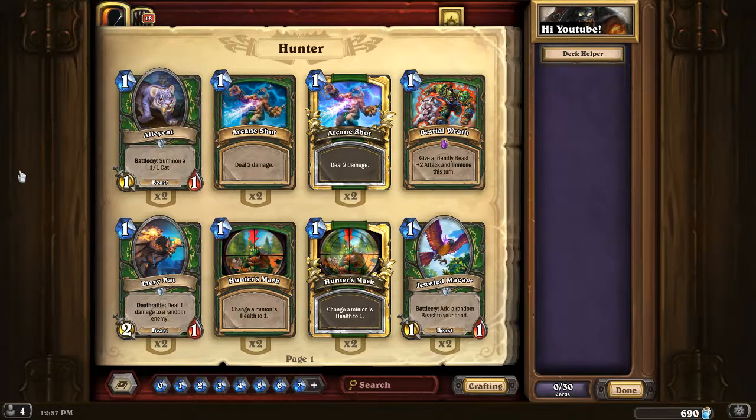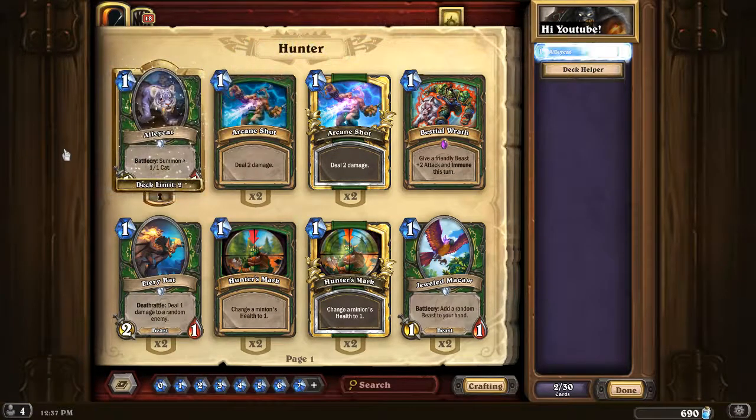Midrange hunter wants to get a hold of the board on the early turns — turns 1 to 3, maybe 1 to 4 — and then at the right time it switches to an aggressive approach where you use the board you've built to go face. So you want the right amount of drops to get early board control going. That's why I believe Alley Cat is definitely core. It summons 2 bodies, which is actually better than Fiery Bat, and it's also a cheap beast activator if you run Kill Command.